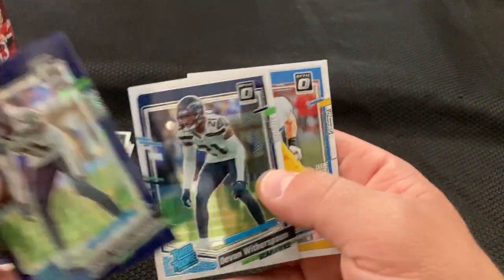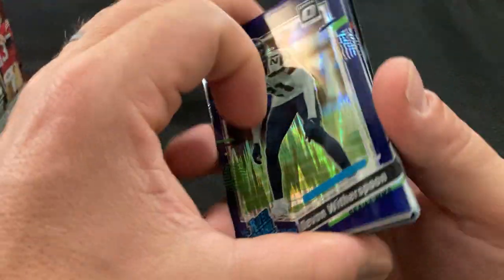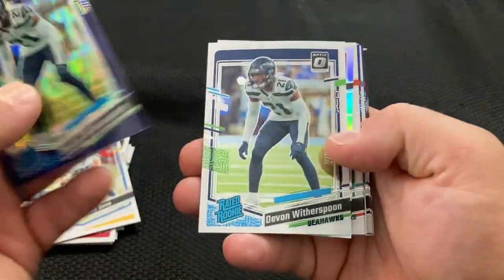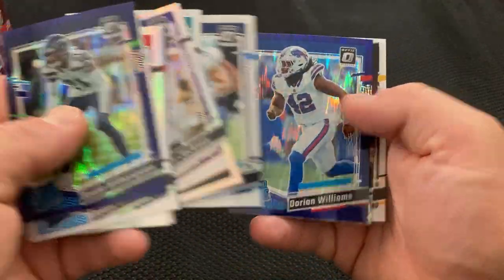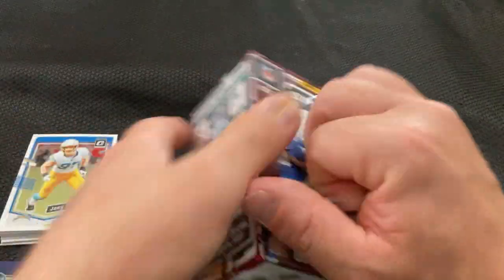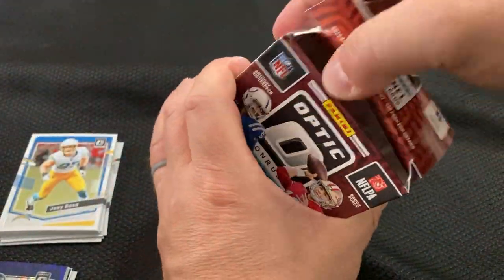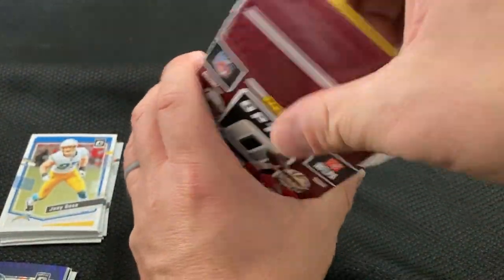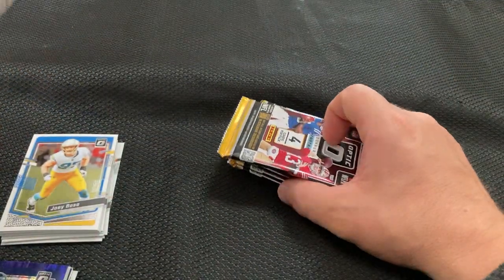Witherspoon. All right. So it looks like if you got the purple shock, you also got the base. Look at that — base, purple shock, purple shock, base. So all three purple shocks, we got the base as well. Interesting. Let's hope this box is better than that first one, because that first one was definitely not $60 in value or anywhere near it. Let's hope better for this one.